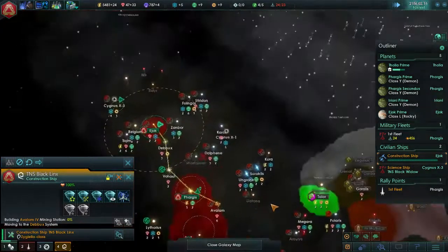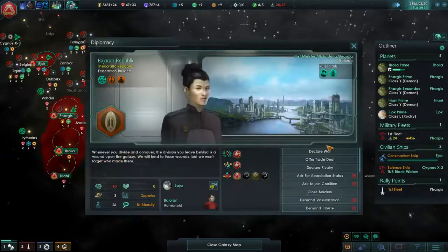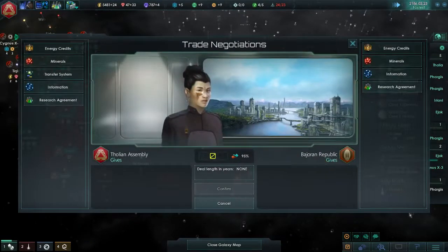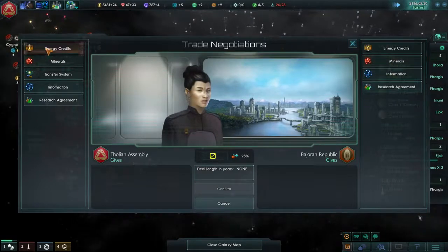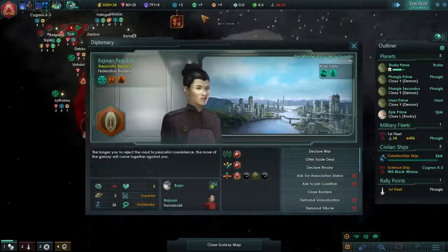I still wish there was a neutral party that would trade with us at this point. I'd trade with the Bajorans if they were up for it. I'll compliment your groovy little earring. Would you like some energy credits? I have minerals. Minus a thousand. Not happening.